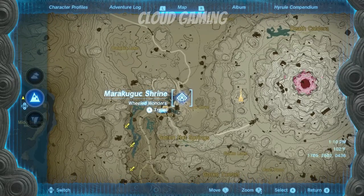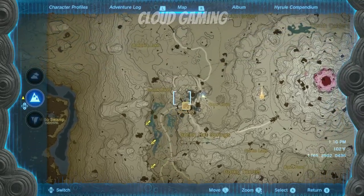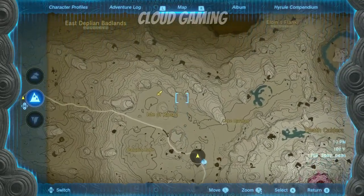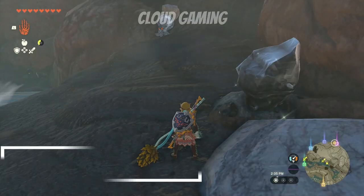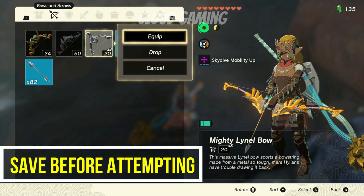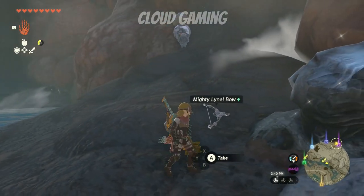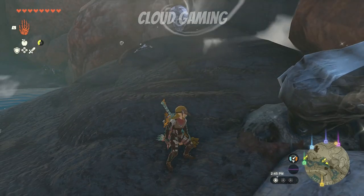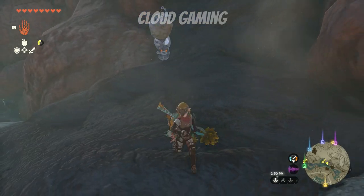To upgrade your bow, you want to find Octoroks. I have pinned several locations on where you can find them. These enemies will inhale your weapons and shields to make them more powerful with different rolls. Select your bow, drop it, and let them inhale. The roll that you want is the five shot burst.